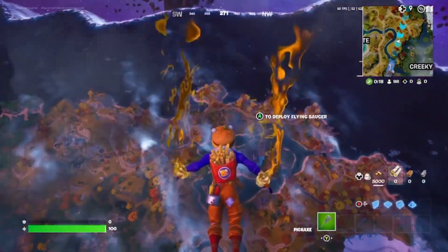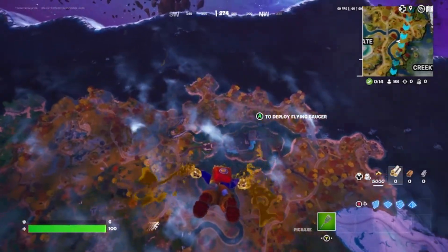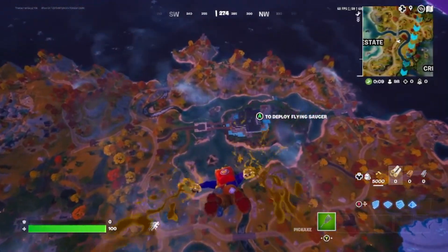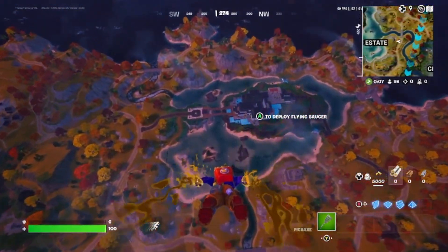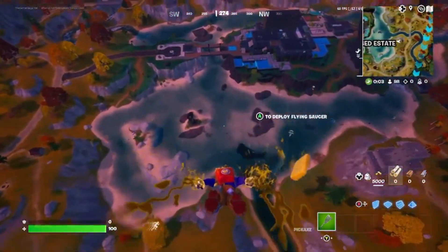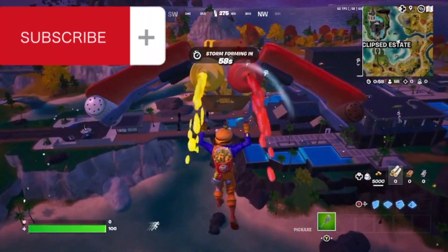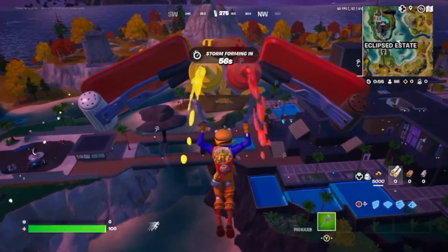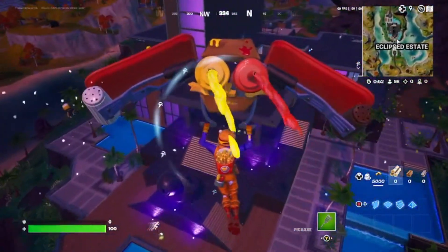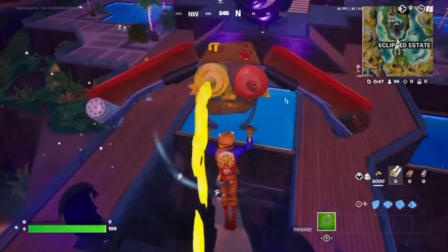We're gonna be dropping at Eclipse Estate. We can only use mythic weapons such as the drum gun, the kinetic blade, and the witch's broom. But we can use heals — we just can't use any weapons that aren't mythic. I'm super excited for this challenge. Make sure you like and subscribe if you haven't already — we're at 316 subscribers and growing tremendously. I really appreciate all the support. So yeah, today we're doing a mythic loot only challenge.